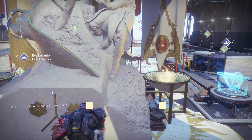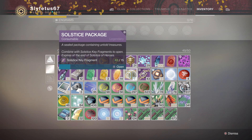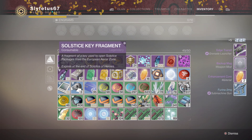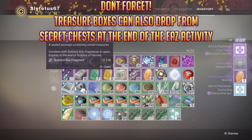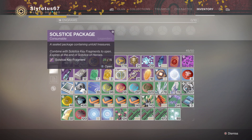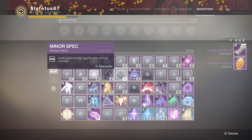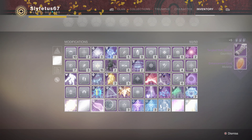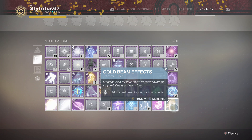Key fragments are literally fragments of a key — combine 15 total to unlock Solstice Treasure Boxes. These boxes are obtained by completing certain bounties and from the boss reward chest in the aerial zone. They're mainly a source for enhancement cores, as the loot isn't particularly powerful and is similar to what drops from legendary engrams. However, there are chances to get cool stuff like glow packages, though they are rare.